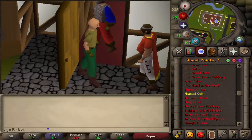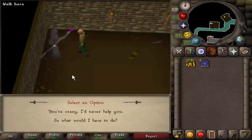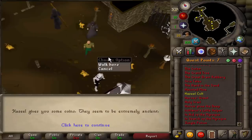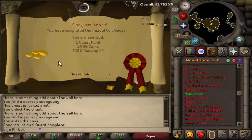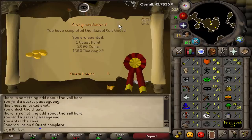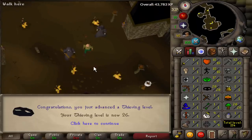If you're a skiller doing this, make sure you choose the second option here because if you help the good side you'll have to fight a monster — you could recoil against it, but this saves time and effort. Either option takes about the same time to complete the quest, but option two means you won't have to fight anyone. After going through the dialogue, that is the Hazeel Cult quest complete. We got 1,500 thieving XP and a thieving level from that. Once we go back to the museum there'll be five more kudos — so we've got four quests left to do.